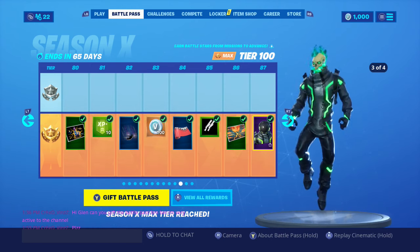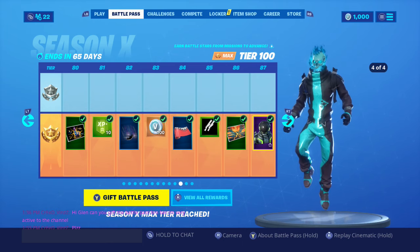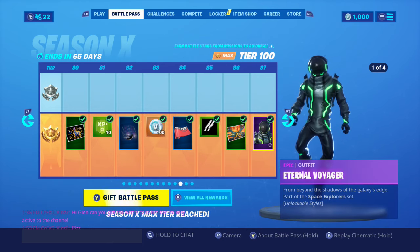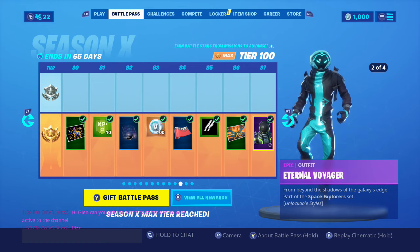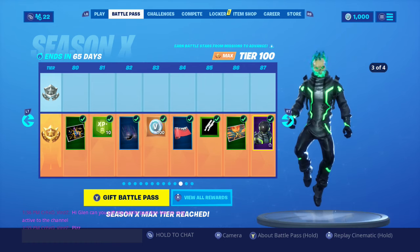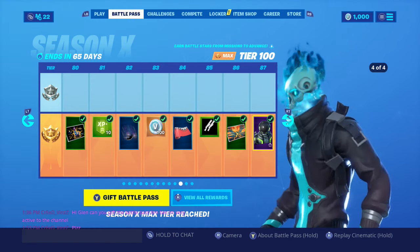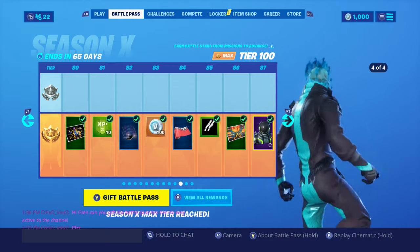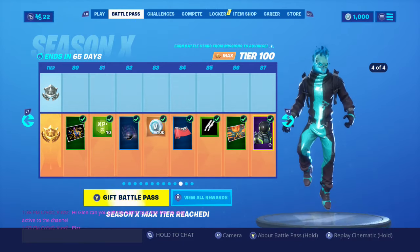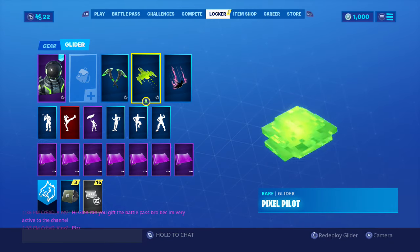Hi guys, welcome back to the channel. We are playing some more Fortnite today and we're going to be using the Internal Voyager, the remade version of the Dark Voyager. I like this a lot because it gets a skeleton head, which to me is awesome. He's pretty cool and he's floating which just makes him more sick. We're going to be using him today — we got his pickaxes, we got his glider.